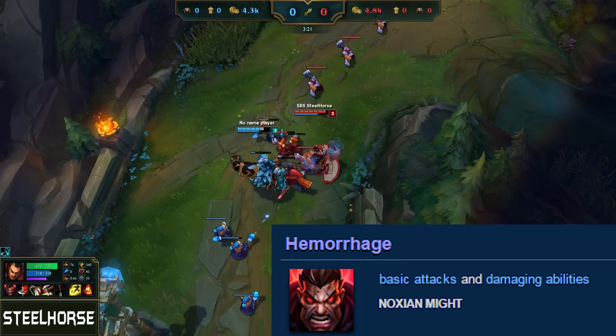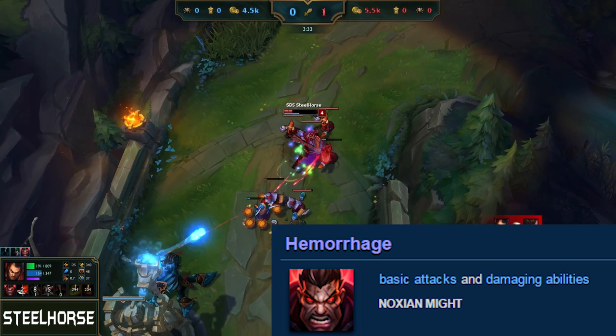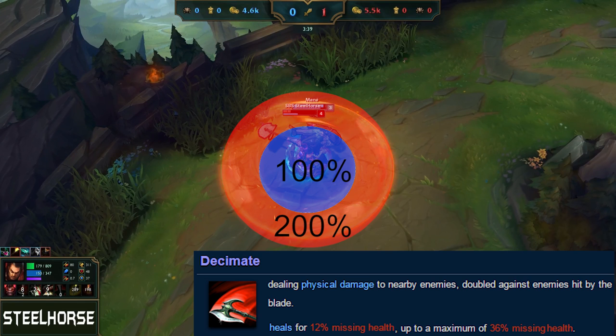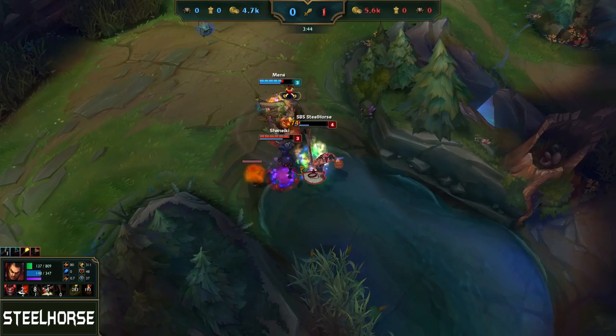Darius's passive is Hemorrhage. When Darius damages an enemy, this enemy will bleed for 5 seconds. You can stack the bleed up to 5 times. Upon applying 5 stacks or ulting someone to death, Darius gains Noxian Might. With Noxian Might, Darius gains bonus attack damage based on his level. Darius's Q is Decimate. Darius swings his axe around himself, dealing physical damage to nearby enemies. The damage is doubled against enemies hit by the blade, the red zone. Darius heals himself and applies a stack of Hemorrhage if he hits an enemy with his blade.